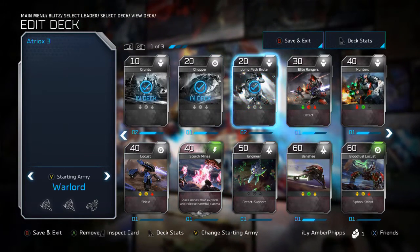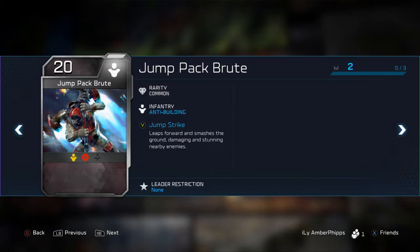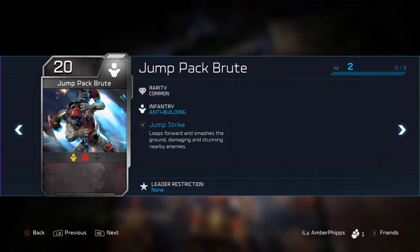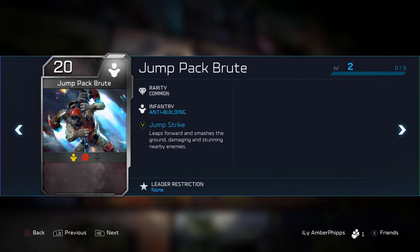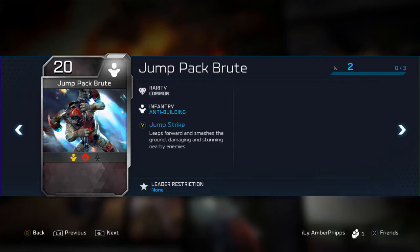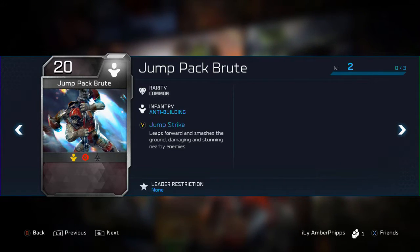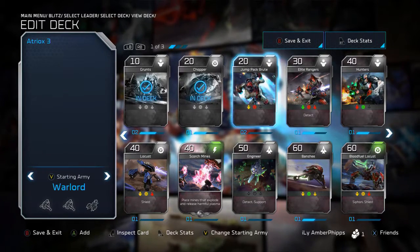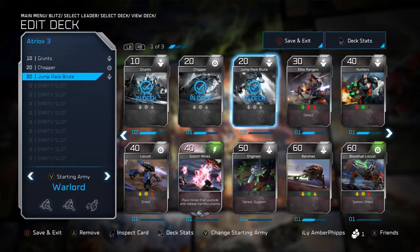Next we're putting in the Jump Pack Brutes. They aren't my favorite, but for 20 energy they're pretty cheap. The Jump Strike leaps forward and smashes the ground, damaging and stunning nearby enemies — decent and situational. Their anti-building ability is useful, especially if you run into someone using watchtower shock sentries. They come more into play in the regular game outside of Blitz mode, but they're pretty good here — another spammy unit.